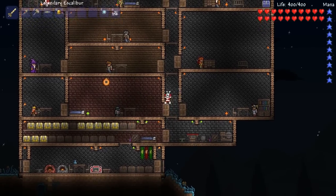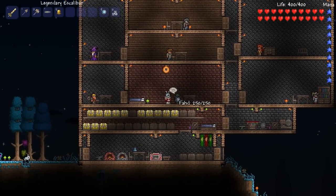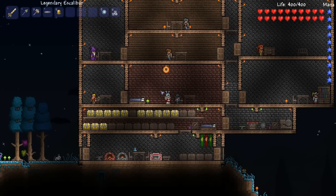Now we're going to start with this little guy over here — the Goblin Tinkerer. He's part of the 1.1 patch but you don't have to beat the Wall of Flesh to have him appear. You just have to defeat the Goblin Army and he will appear. I found my guy in the underground, the first layer.